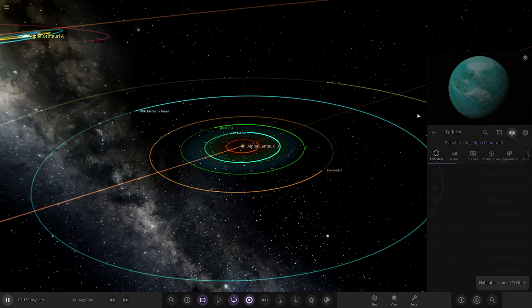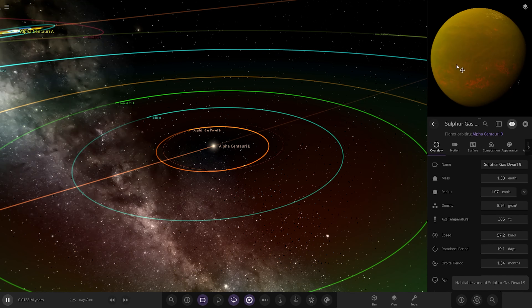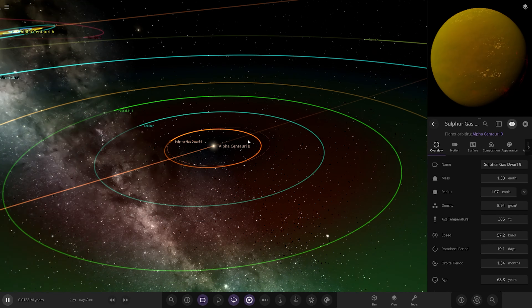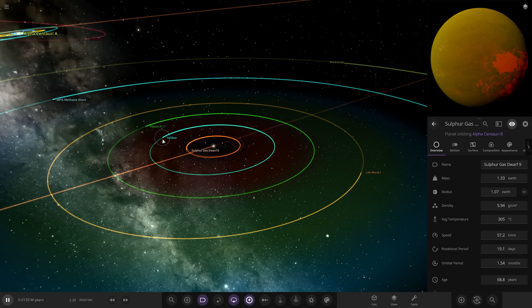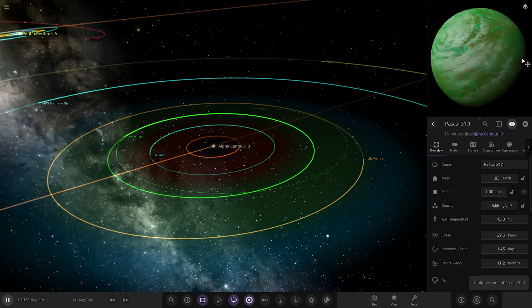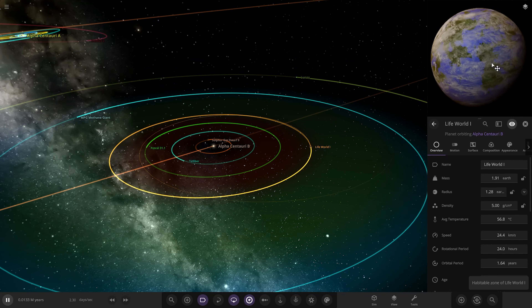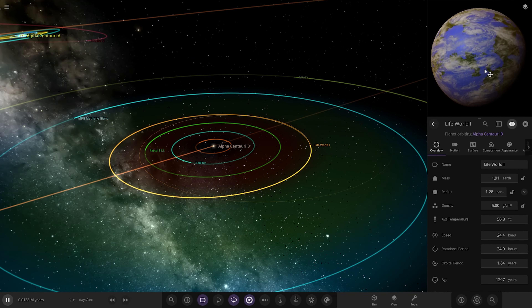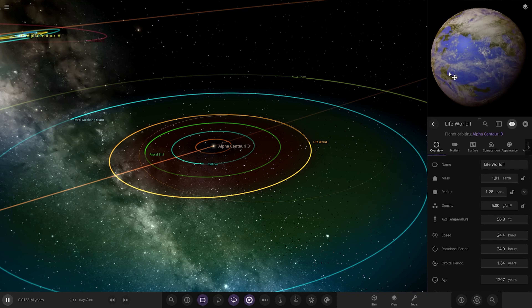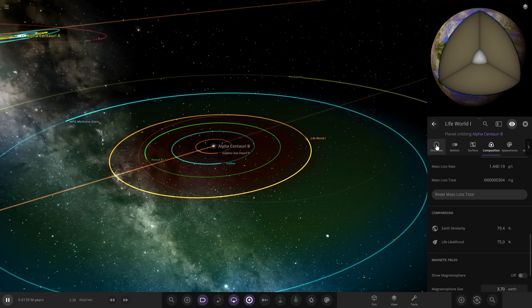The first one was the Sulphur Gas Dwarf, going with a warm orangey yellow colour. Then we had the next one out, Telebur - a beautiful looking one. Then we had an upgraded version of Pascal, a good old green, nice summery bright colour. Then we had Lifeworld 1, another great looking summery themed object with nice bright vibrant colours. Pretty good life likelihood - 70 and 75, so pretty good stats there.